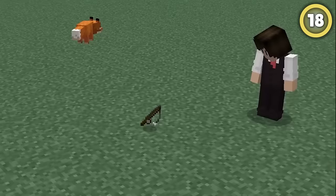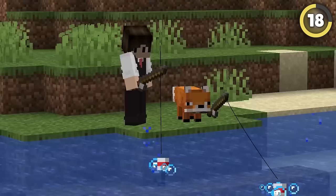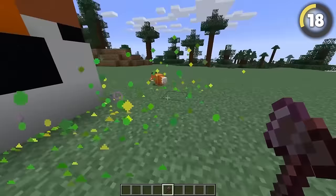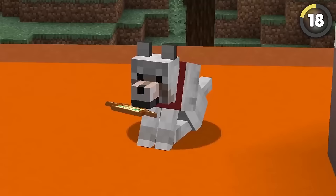It's obviously super cute that foxes can pick up and steal your items, but did you know they can actually use them too? If you try killing a fox while it's holding a totem, it won't die and just runs away from you like the monster you are. Luckily, this feature doesn't work on dogs.